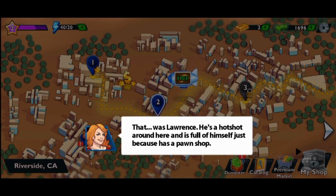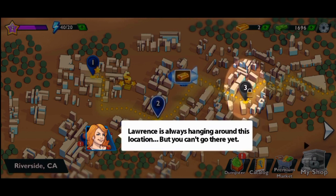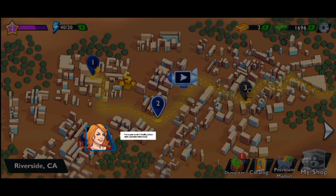That was Lawrence. He's a hotshot around here and is full of himself just because he has a pawn shop. If you get first place against him, you will be the big boss of this town. To unlock the next facility on the map, you must meet the goal in the current facility.